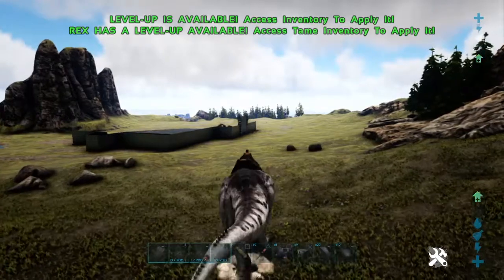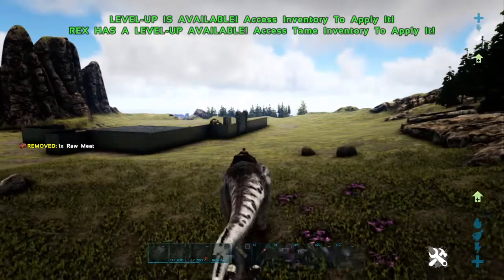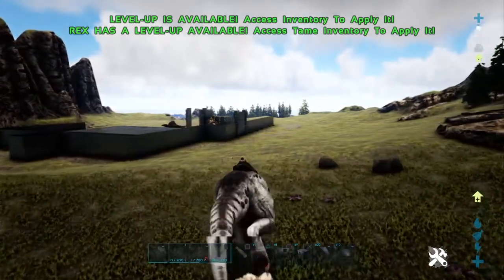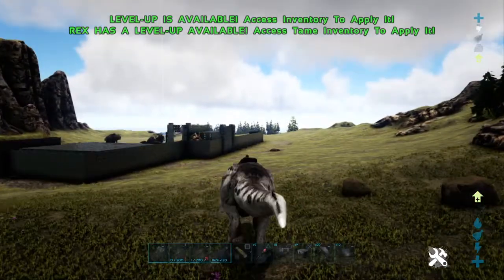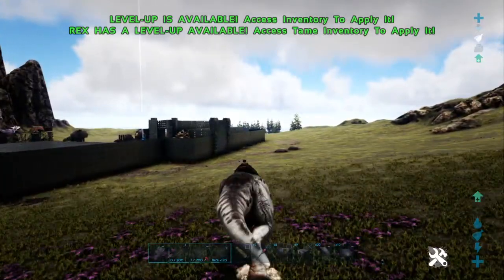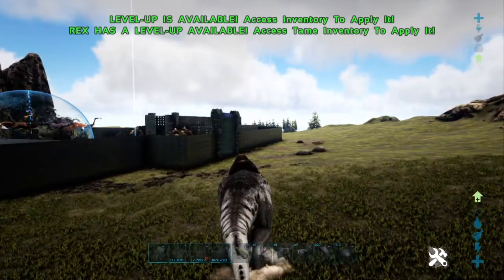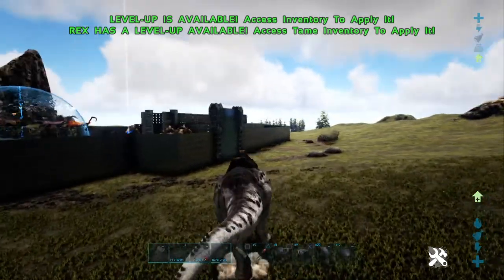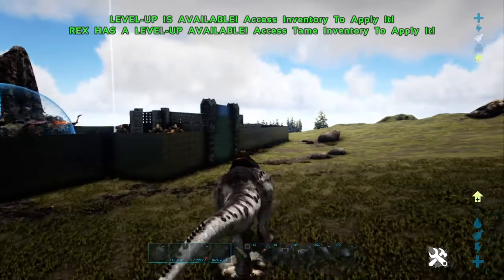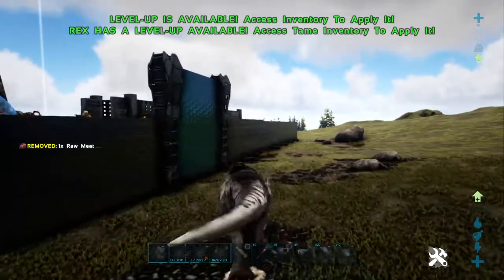Almost at the base then. So what we'll do is we'll park this Rex in the base and I'll try and show you what I mean and why I think it's a good idea having little folders like that for base stats. What I'll do is show you on the Allosaurus actually — that might be the better way, only because I've been breeding them trying to increase their base stats.